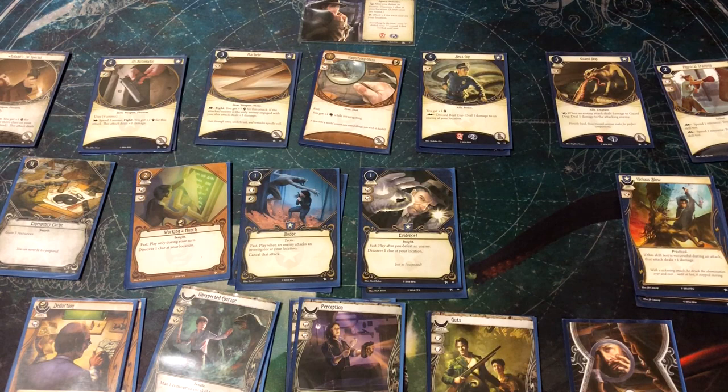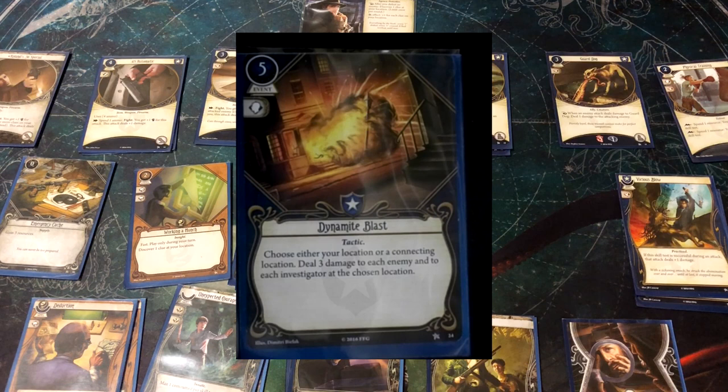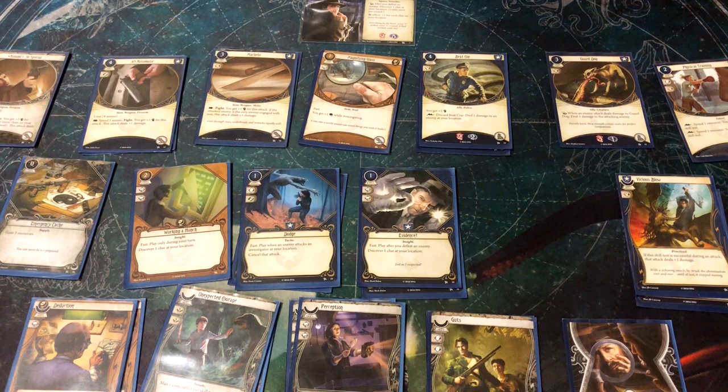Dynamite Blast is a bomb card — I only put one in because it's useful rarely, but when it comes up it comes up big. It costs five resources, which is very hard to afford as a Guardian. It lets you choose either your location or a connecting location and deal three damage to each enemy and to each investigator there — meaning Roland would take damage if he threw it at his own feet. Dealing three damage without a test is very strong, especially with enemies grouped together. There's definitely a situation in the third scenario of the core box where this can come up big.